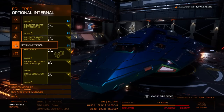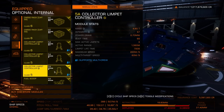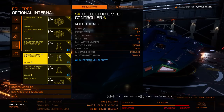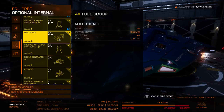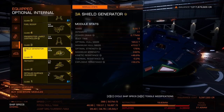This is a speed run build — we're going to be running with two cargo racks as well as three 5A collector limpets. You can use B class collectors if you want, although I like the longevity of A class. We'll also have a 4A fuel scoop. It's very important you want to make sure that you have an A class prospector limpet controller.